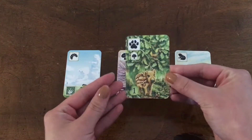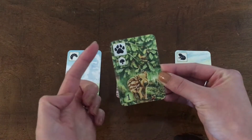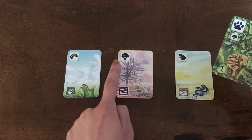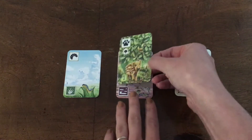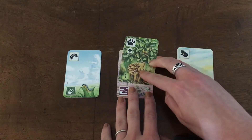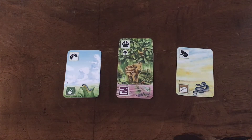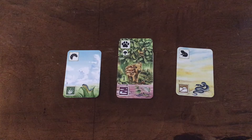If I want to play this card to get one point and gain a pawprint symbol, I need to have the required tree to be able to play the card. So here I have a tree symbol, so I can place this card on top of the tree, but I make sure that I don't cover the ground. The ground symbol must always be visible. Now I no longer have a tree but I've gained the pawprint.